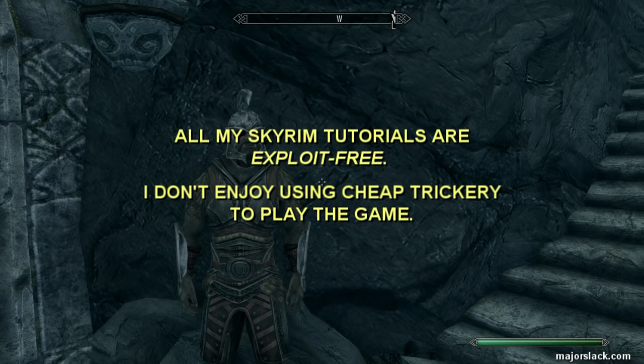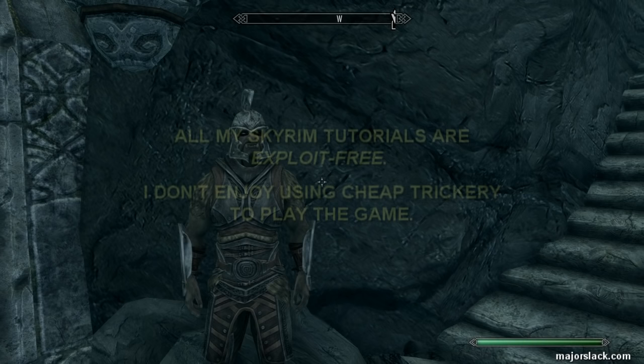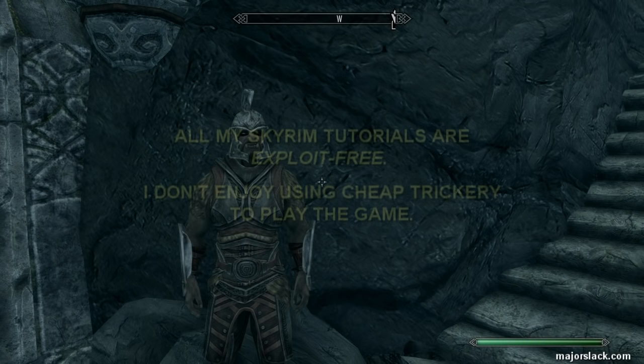That's how to sell anything to any merchant, and that's the quickest and most efficient way to power level speech up to 50 to get that perk. I want to thank you all very much for watching. If you thought this video was remotely entertaining and or informative, you know what to do — like, fave, comment, and subscribe. See you next video.